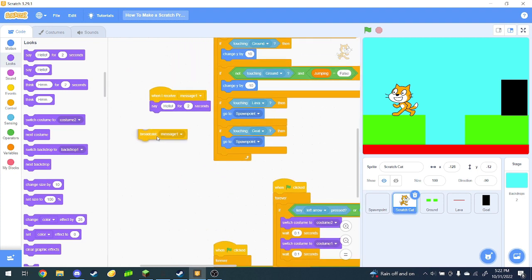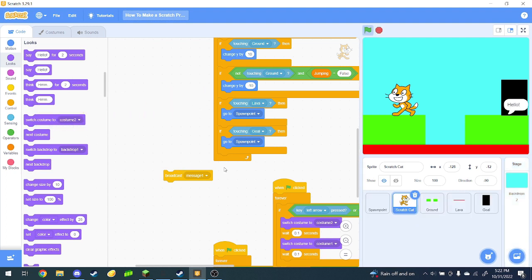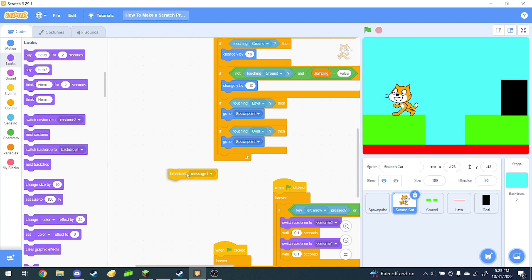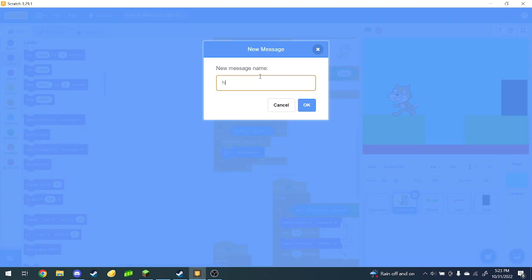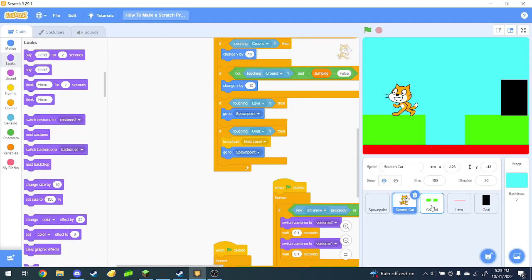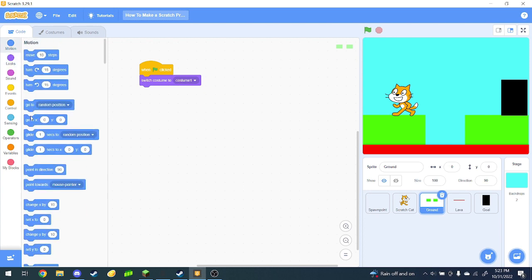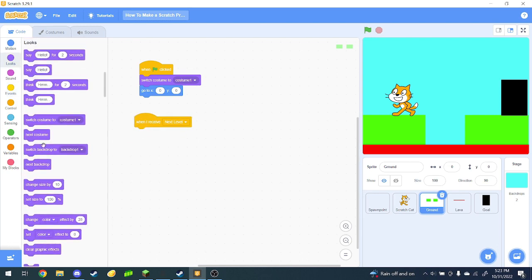If you've ever used Game Builder Garage, it's kind of like a wormhole. Basically, you can broadcast a message over here and it'll transmit itself over to here. But you can also transmit it to other sprites. So watch this — if I broadcast message one, the ground will reply. So what we can do is put it under GoToSpawnPoint and make a new message called Next Level. And now in the ground sprite, we do when green flag clicked, switch costume to costume one, go to zero zero. And now let's make it so that when I receive Next Level, Next Costume.